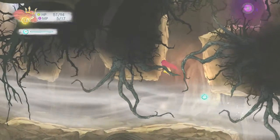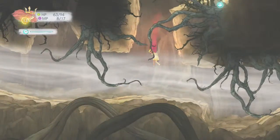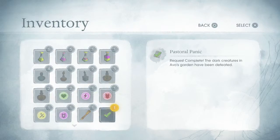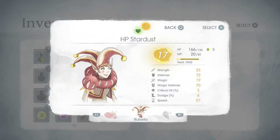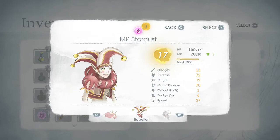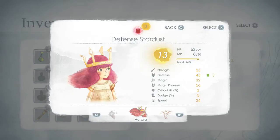What the hell is that? I've never seen one of these — magic defense stardust! Open inventory. Magic defense stardust — permanently increased HP, and I have all of these and I haven't been using them! Permanently increase HP by five — I'll give it to her of course, since she's the one I'm using. Permanently increase MP, which would actually help a lot for Aurora — I'm going to use it for Aurora. And permanently increased defense.